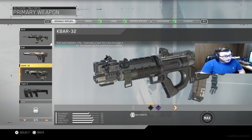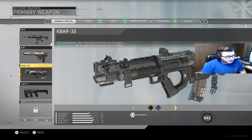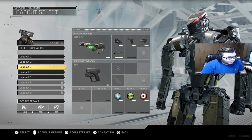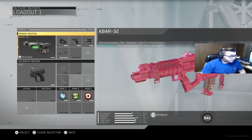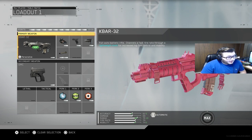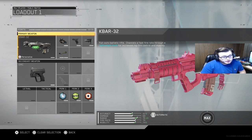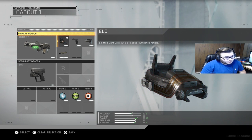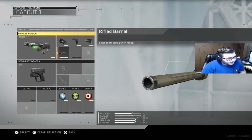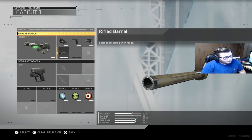The K-bar shoots the fastest and still doesn't have much recoil. What I've been running on the K-bar is the same setup: ELO, quick draw, stock, and long barrel or rifle barrel. I feel like the red dot is good on the K-bar too, but grip is kind of necessary with the red dot. The ELO seems to have less recoil on all weapons from what I've taken away. ELO, quick draw, stock, and long barrel complements the K-bar nicely.